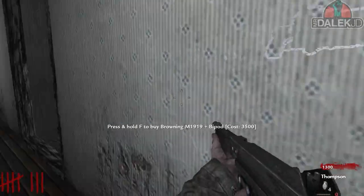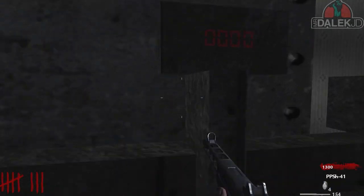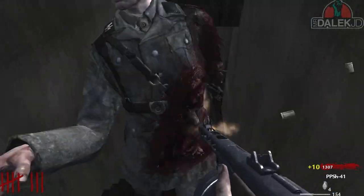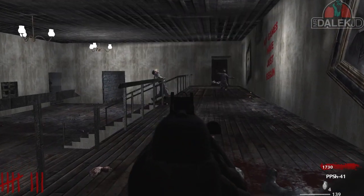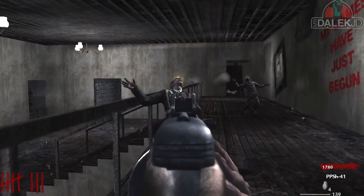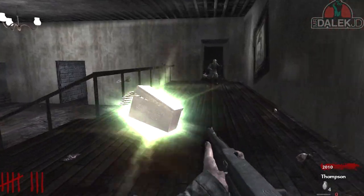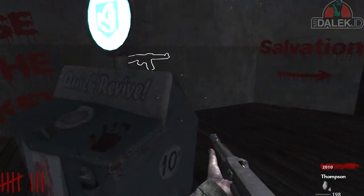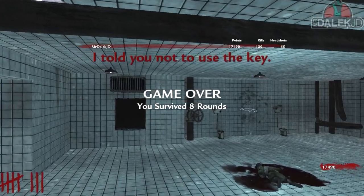Oh look, we have the Browning there — how much is this? Maybe that key might be useful. I'm just so scared that at this point I use it and something happens. Right, okay, nice — go ahead and take that. Now that zombie is slow and stuff, I do feel like the worst it's going to do is... no way. Oh my goodness. So, Jigsaw, you're a troll.